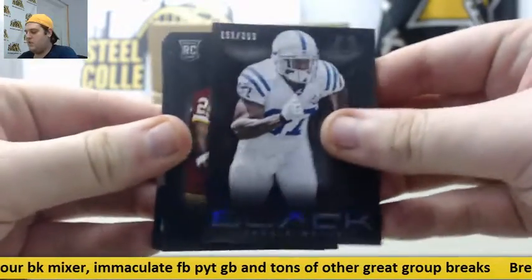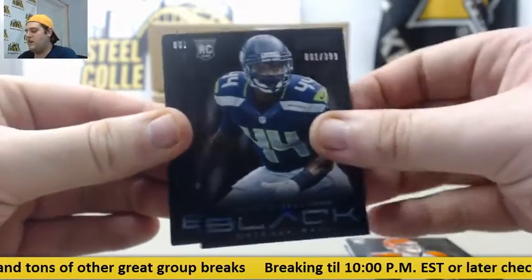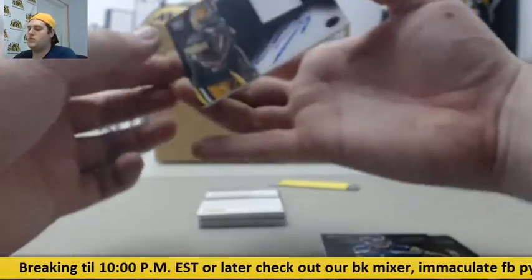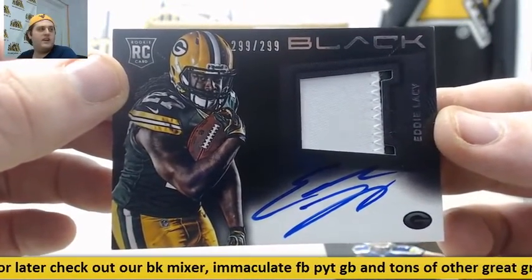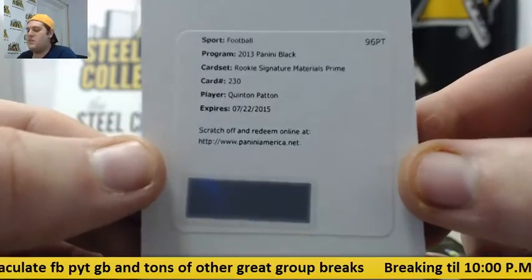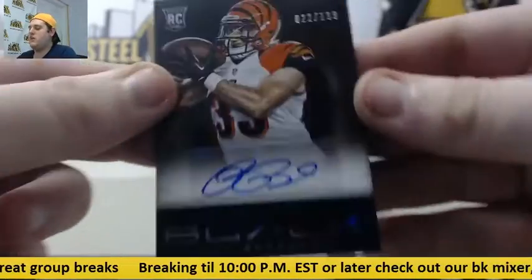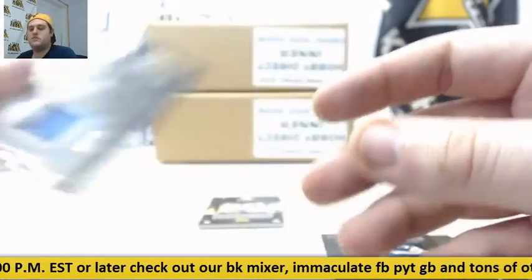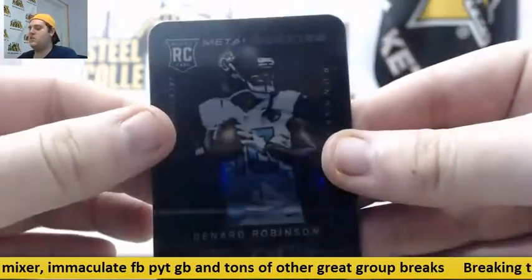Out of $3.99, Reggie Wayne. 8 of 10 Chris Thompson, rookie. $3.99, Margus Hunt. $3.99, Spencer Ware. $3.99, Russell Wilson. 1 of 25, rookie Kiko Alonso. Patch auto out of $2.99, rookie patch auto Eddie Lacy. $2.99, Eddie Lacy. Redemption, Quinton Patton — rookie signature materials prime, going to San Francisco. For the Bengals out of $1.99, Rex Burkhead. For the Chargers, jersey swatch Ryan Matthews. Out of $0.99, Gavin Escobar. And metal rookie Denard Robinson.